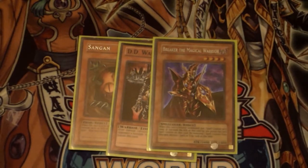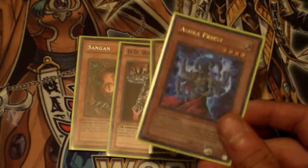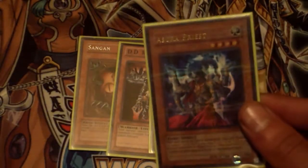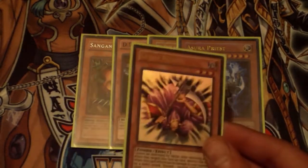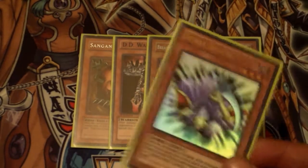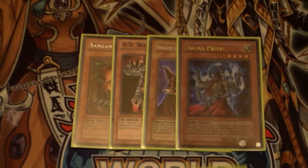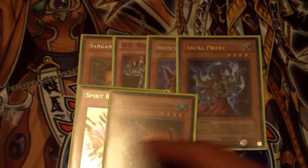MST was at one in this format, so Breaker was big. Zaborg the Thunder Monarch was really good in Goat Control because it can attack all monsters your opponent controls once each, so it would wipe out all the Goat tokens. Without tokens, the opponent wouldn't have anything for Metamorphosis into Thousand-Eyes Restrict, which is really what the deck likes to do. Spirit Reaper was also really hard to get over, though if your opponent had an Air Knight Parshath, it was a pain having Reaper on the field.